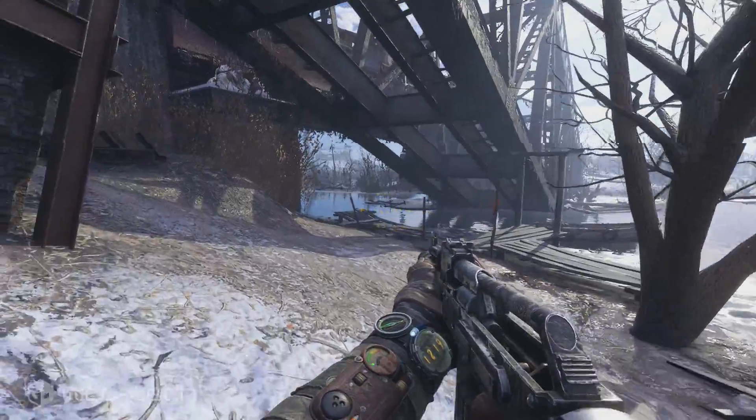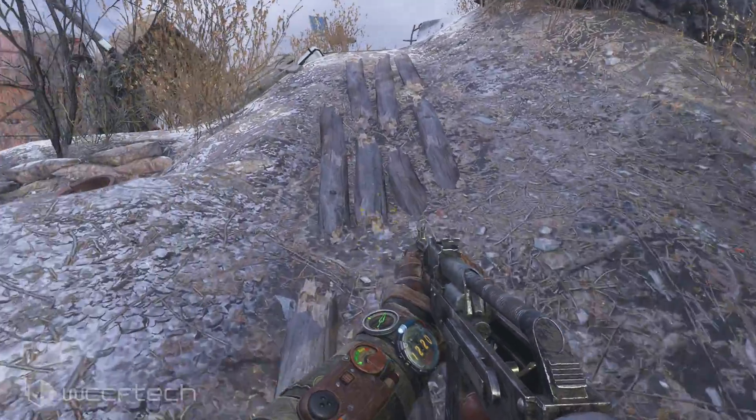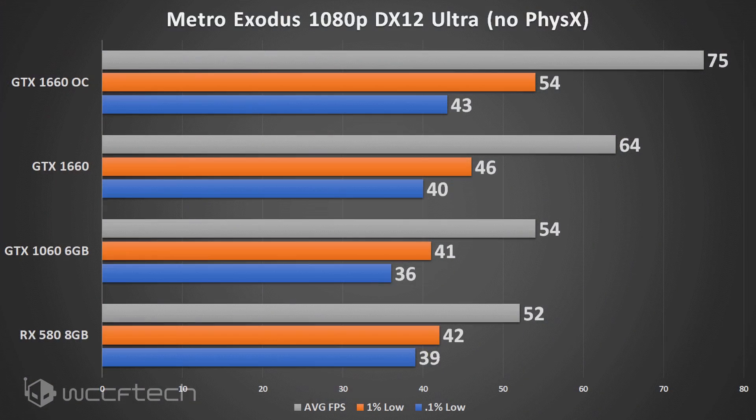Metro Exodus at 1080p DX12 with Ultra settings — PhysX disabled and no DXR ray tracing — we see a 17% increase. Those ray tracing numbers would have been terrible anyway.